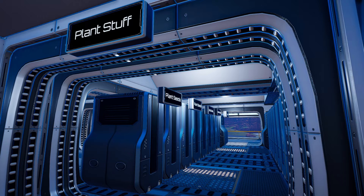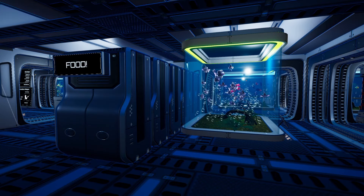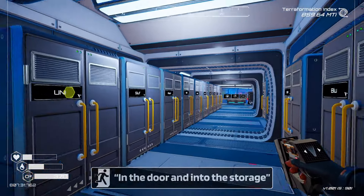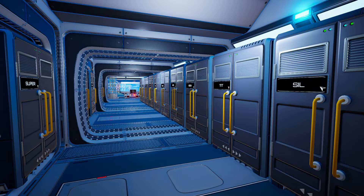I'd like to see your layouts — share them with me in the comments below. Always looking for a better way to do this. My storage setup is focused on ease of access and use — in the door and into the storage is my motto. With the addition of drones, your storage and layout will likely change as you reach the mid and late game, but this is a starter guide.